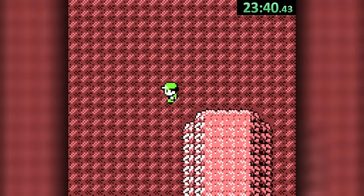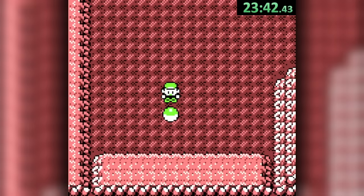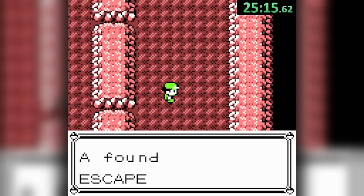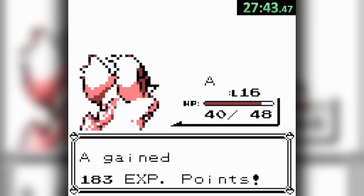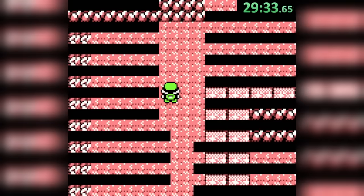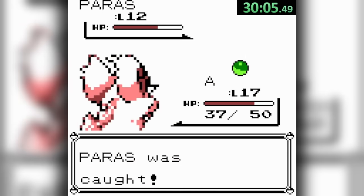Mt. Moon is the ultimate place to upgrade our Nido, starting out with the TM for Water Gun, semi-XP, a rare candy — don't forget to grab the escape rope — an evolution, more experience, a moonstone, and because of it, another evolution. Additionally, make sure to keep an eye out for Paras, as we will be needing a Cut user.